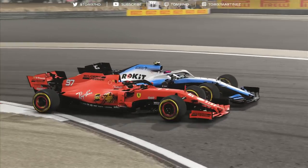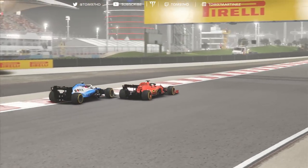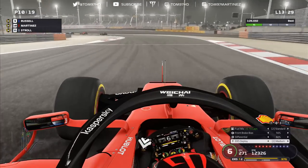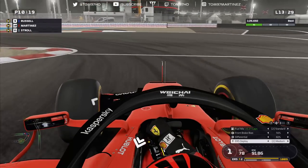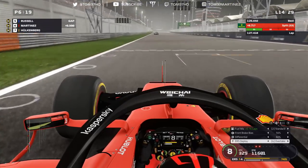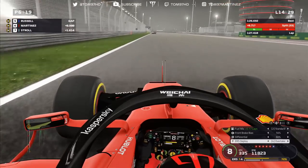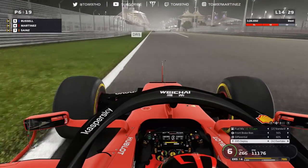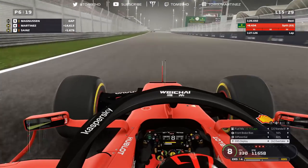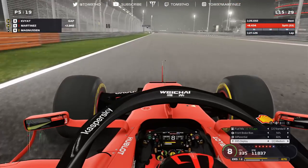Can we get past Stroll? He's got DRS which is going to make it very difficult. Stroll back at his former team at Williams. This is a strong section for me — the S's. He gives me a massive squeeze onto the apex there, but we do get past. More of a train in front — this two-stop strategy has a lot of traffic involved with it. Cars pit in, which releases me — Kvyat and Russell. We recover a few places and we're now up to P6 in this race. Looks like Russell's going to get past Kvyat because of the traffic — Kvyat has conceded the position.